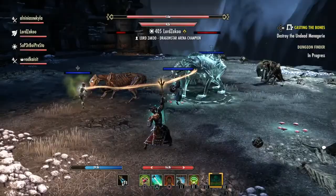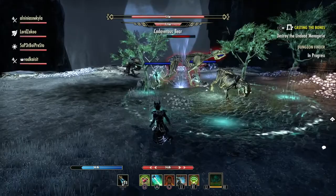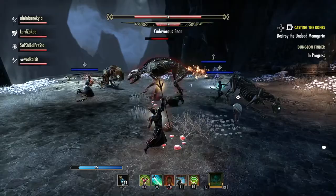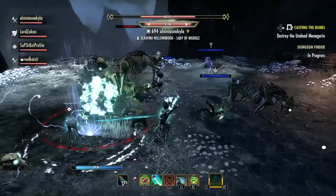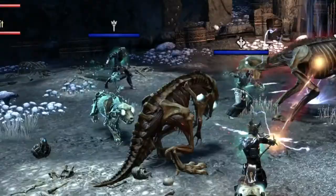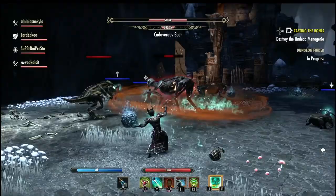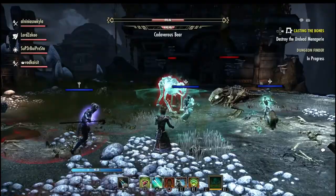Make sure your healer is being very attentive, and your tank needs to stand in the middle and taunt the boss while everyone else stays around it. The wolves are very interesting — they'll follow everyone except the tank and will explode when they hit you, killing you very quickly. You have to run in circles around the tank and the boss, basically kiting these wolves. It's much easier to just run in a circle than to kill them.